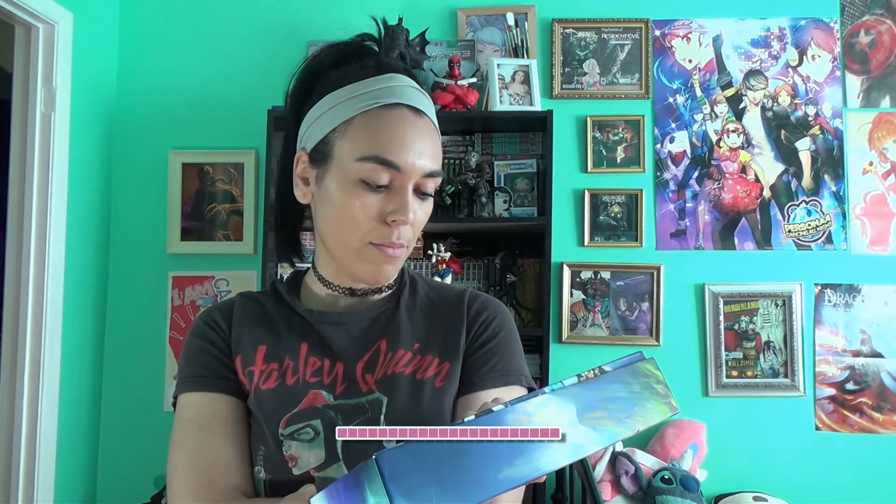It's a sleeve, because when you open it, it comes with another nifty little box, which has the map of Urian.